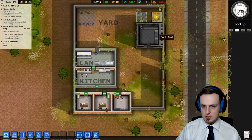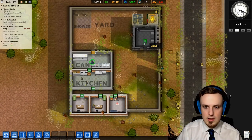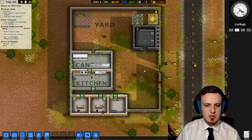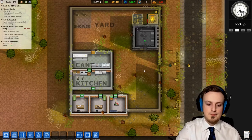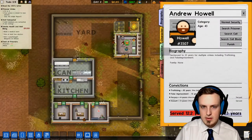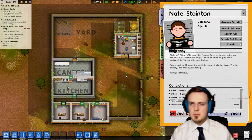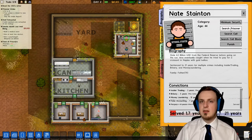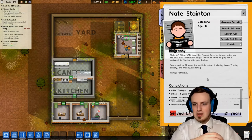We're almost done with researching our health plan. The guard should still stay inside the holding cell because otherwise we can't see what's going on in there until we have surveillance, which might still be a while. Our prisoner this guy — he's just minimum security, although he stole 5.2 billion US dollars.